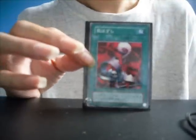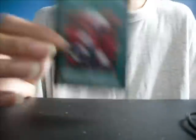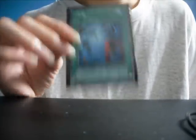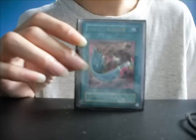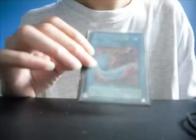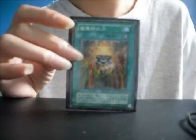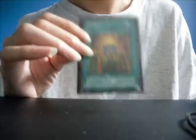Remove Trap: select one face-up trap card on the field and destroy it. Normal magic. Heavy Storm: destroy all spell and trap cards on the field. Normal magic. Harpie's Feather Duster: destroy all of your opponent's spell and trap cards on the field. Normal magic. Mage Power: the equipped monster gains 500 attack and defense for each spell card and trap card you control. Equip magic.